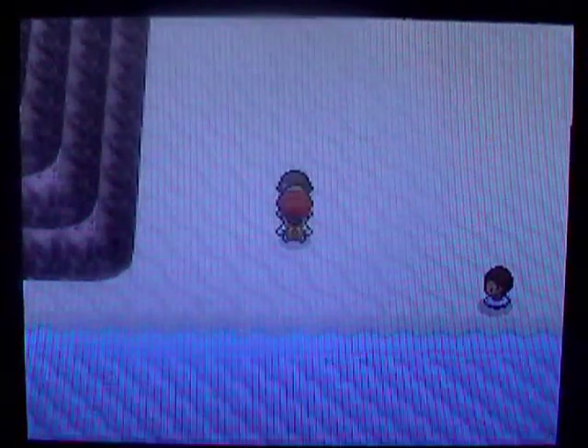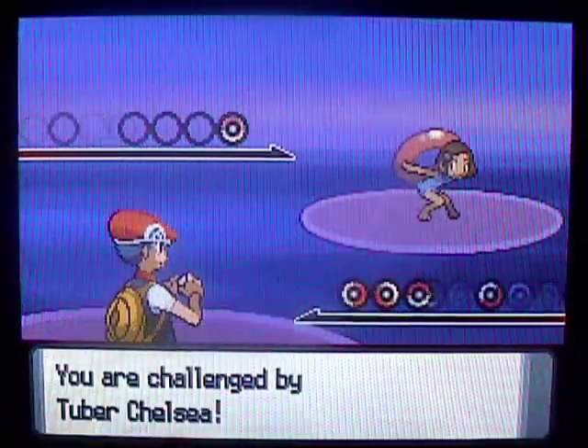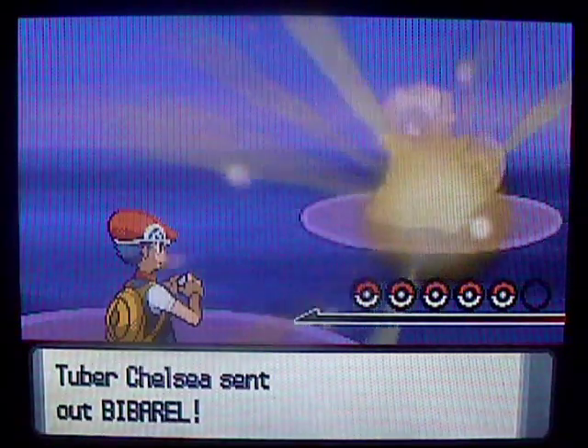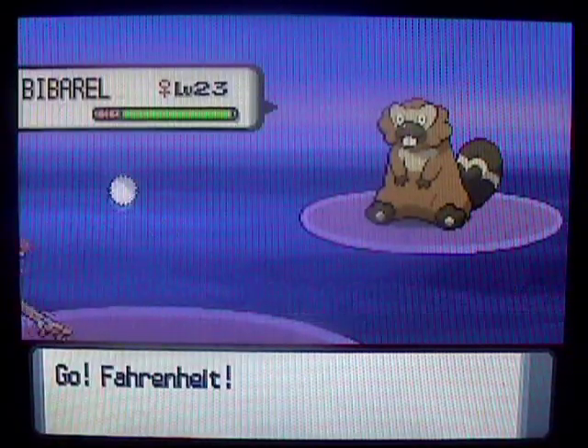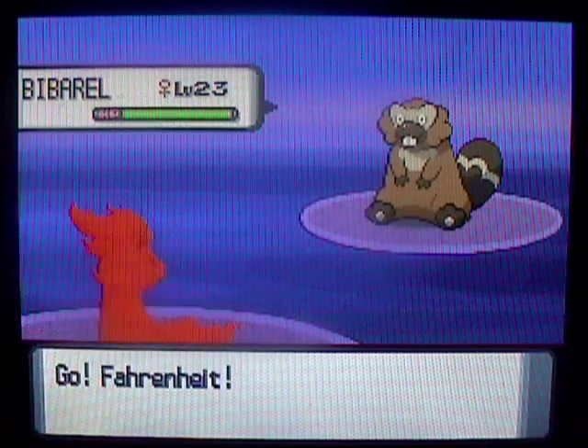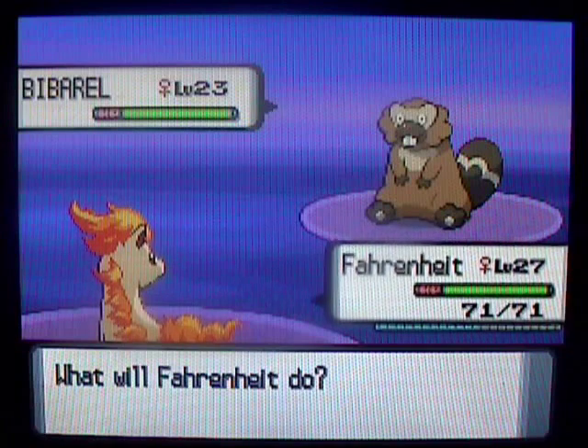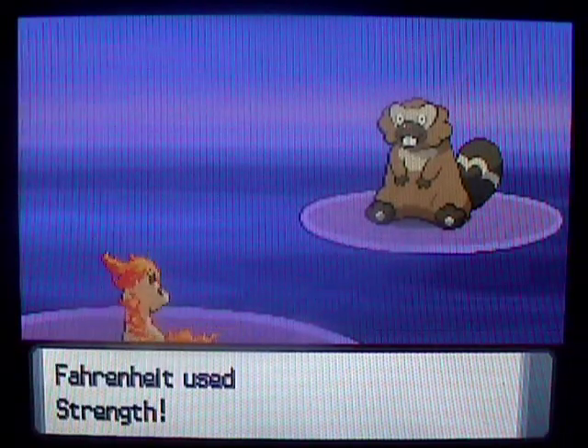First one looks like a little tuber. She's only got one Pokemon, a Bibarel, so this shouldn't be too much of a problem. Since my Ponyta is probably the weakest on my team, I'm going to be training it a little bit through this route.